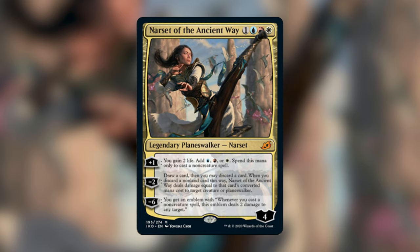Next up we have Narset of the Ancient Way. She is one blue, red, white for a four-loyalty Planeswalker. Four mana for a four-loyalty Planeswalker — good rate. Plus one: you gain two life.